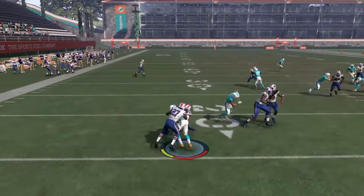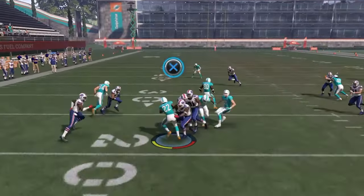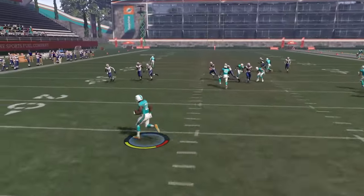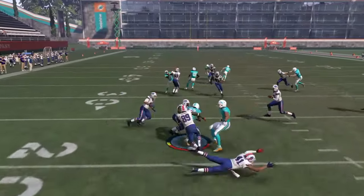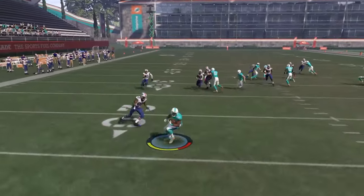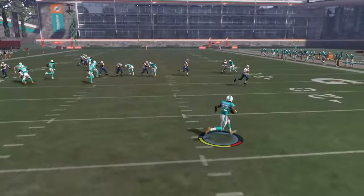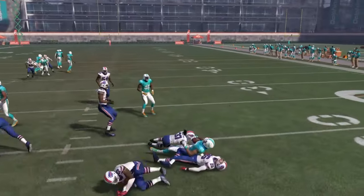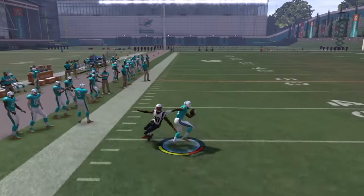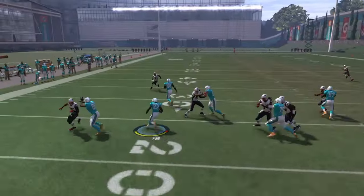The second type of spin is this right here — the one where you hold both triggers down and then you make your spin. Remember, push the thumbstick up when you're getting ready to spin. The positive thing about this is that you have a higher chance of making that first guy miss. The bad thing is that you're completely changing your direction — for example, right here, run to the left, bam, now I'm running to the right. So it's completely up to you which spin you prefer — this one or the speed move. Spin normally and you see you never change direction. That's why it's my favorite.